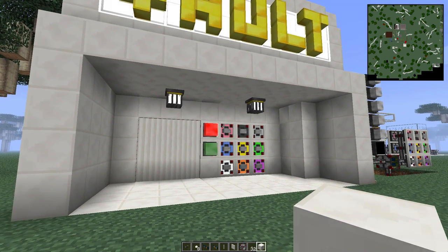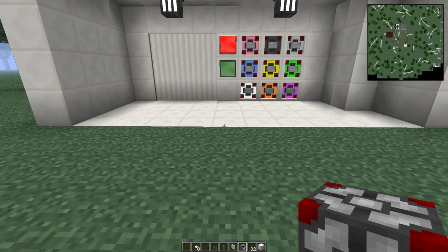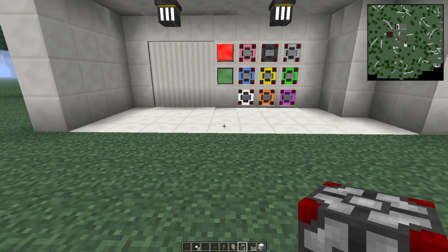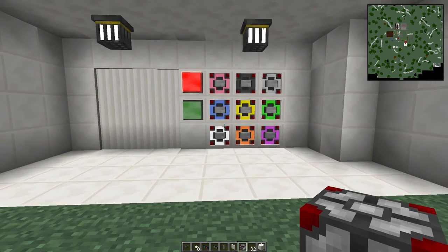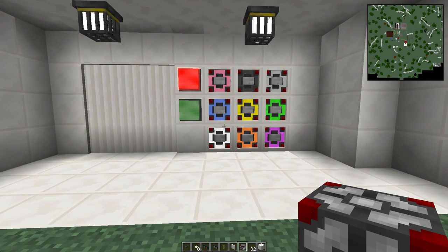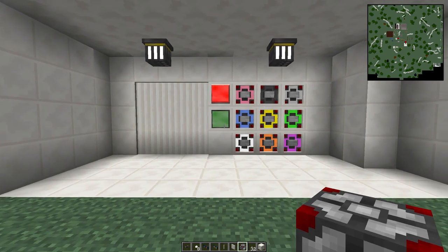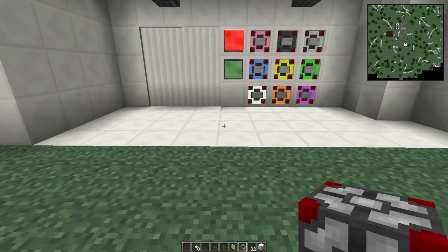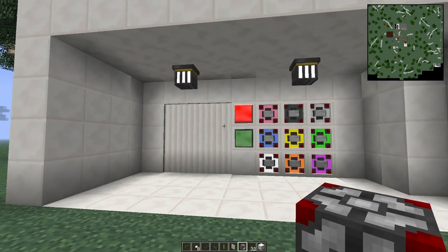Hi, this is Planet Wayne, and this is a quick video on how to create the color-coded access system using a programmable rednet controller that's part of the Attack of the B-Team mod pack. This was created as a bit of a follow-on from Pungent and ChimneySwift's video. If you've been watching their series, they've recently been creating a bank down on Flimflam Street, and I thought we could do something a little different when it comes to accessing the vault at the back of the bank.